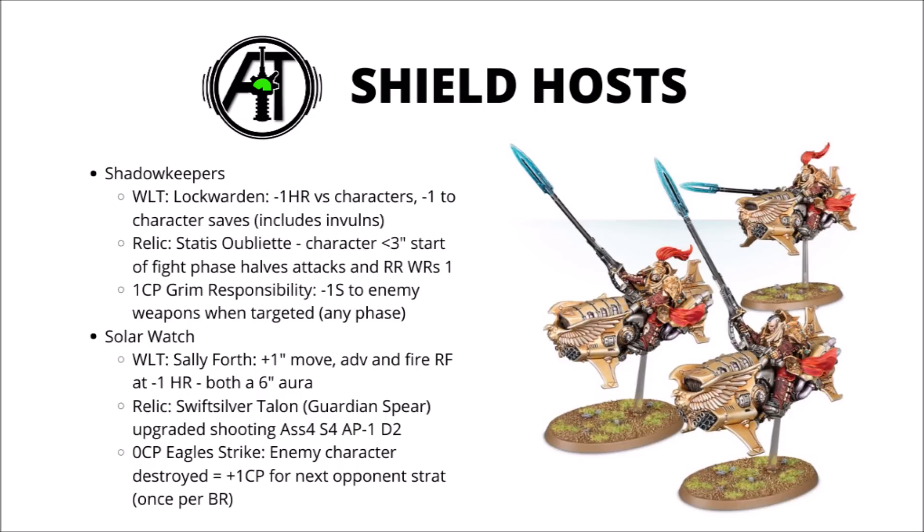Next is the Solar Watch, a more proactive shield company that launches sorties against enemies entering the solar system. Their Warlord trait is Sally Forth — at the start of the movement phase, any units within 6 inches get plus one movement for that phase. Furthermore, if you advance, you can also shoot with rapid fire weapons in the following shooting phase, but you subtract one from hit rolls. Handy if you're trying to rush the enemy with a foot host, earning extra movement and being able to advance and still fire those Guardian Spears.